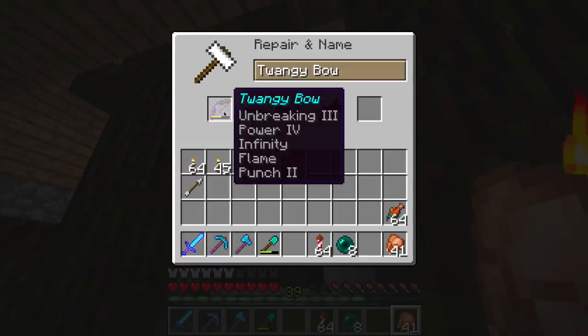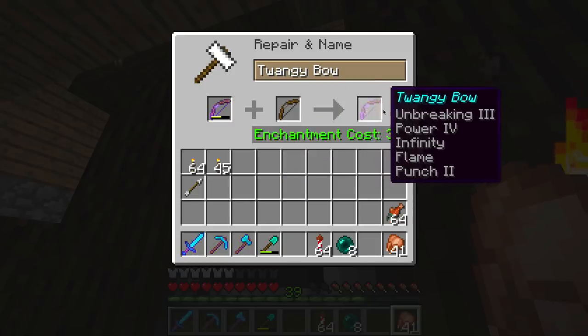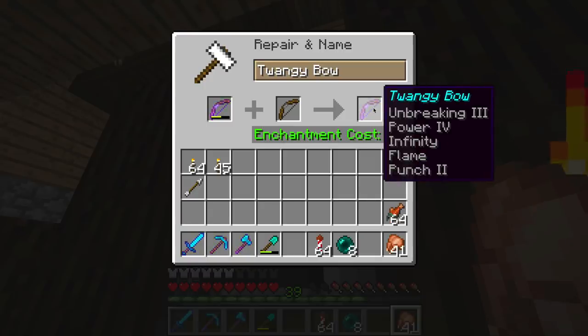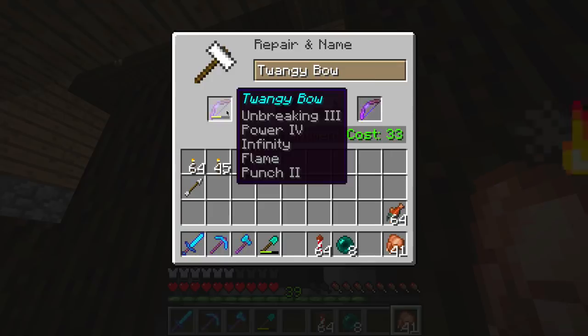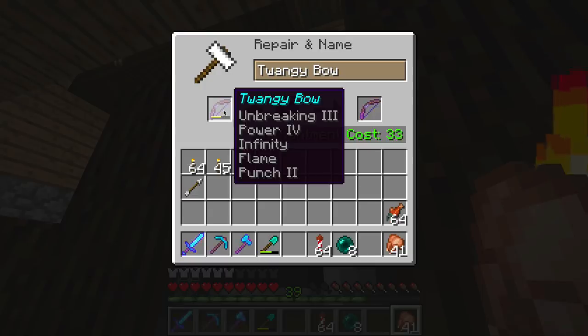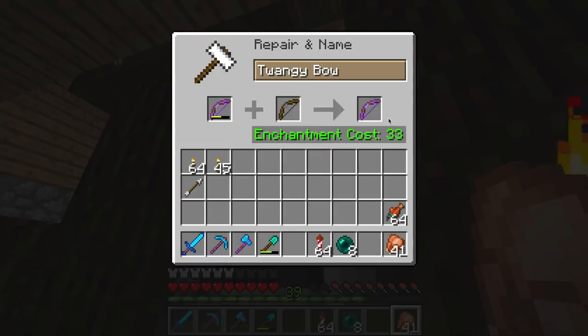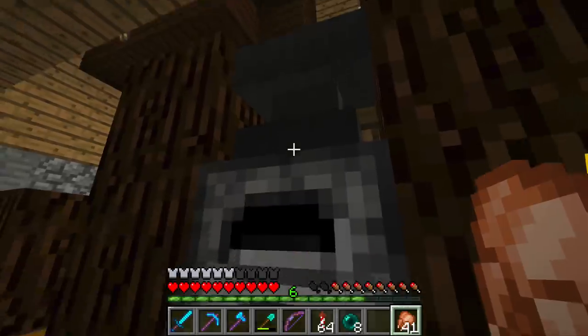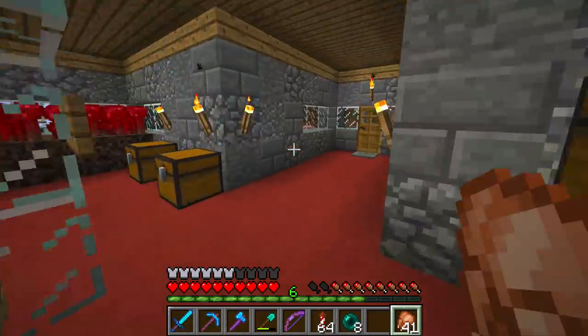I was going to fix my bow with a normal bow. There's my Twangy Bow - it's got all sorts on it - and I've crafted a new basic bow because I couldn't combine it with another enchanted one. They want 33 levels of enchantment for that - 33! My hands are tied a little bit really. The Twangy Bow is there and I don't want to lose it. The only thing that's not good about it is it's Power 4 and not Power 5, but forget trying to get Power 5 onto that because it's going to be so expensive. So there we go - 33 levels spent and I'm back down to six.